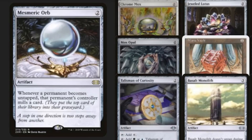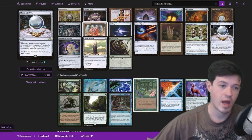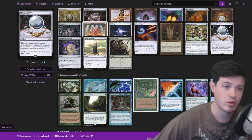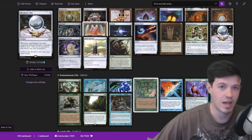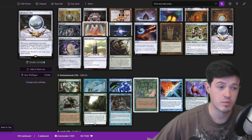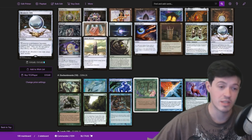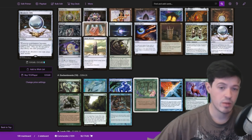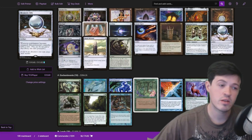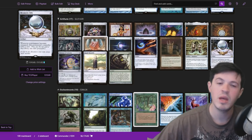Just having a Mesmeric Orb without Basalt Monolith to combo it with usually wins you the game, because a lot of the time you have Grolnok out and when you untap you're milling 6, 7, 8 cards. Milling that many cards is just doubling the size of your hand if not more, and it really stops your opponents from doing a lot of things. It's very, very strong. The fact that all these casual mill pieces suddenly become insane card advantage engines with your commander is really cool. Mesmeric Orb is by far the most efficient version of that effect right now.